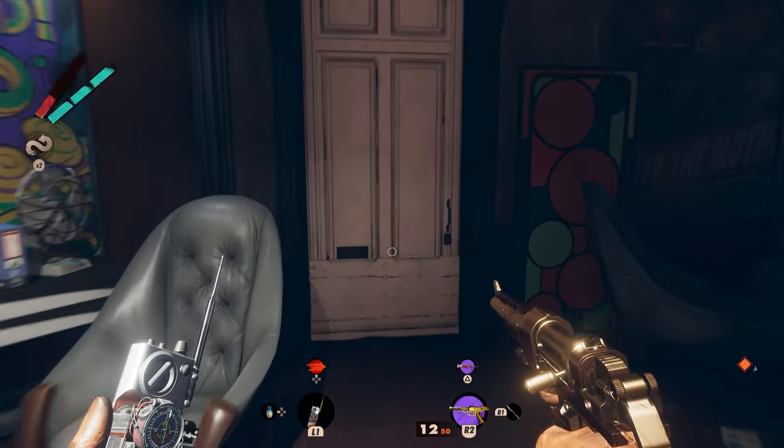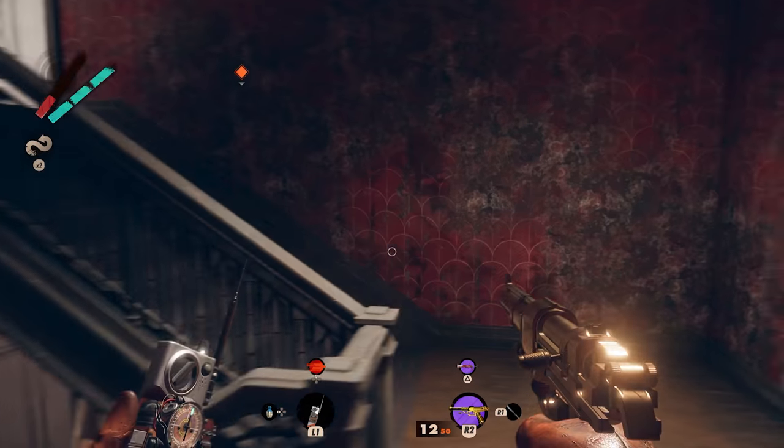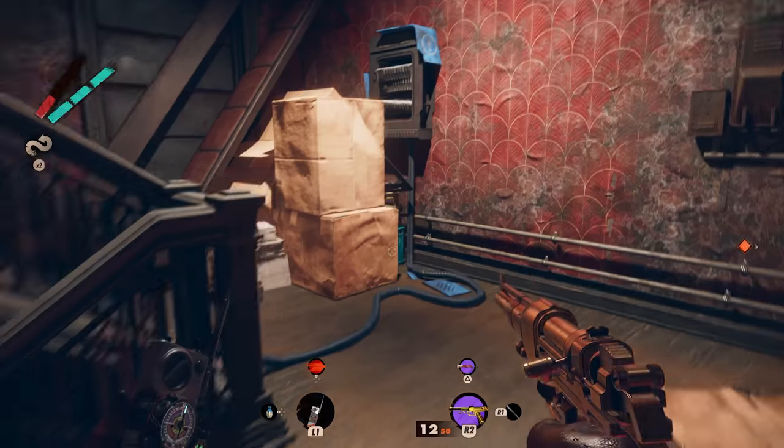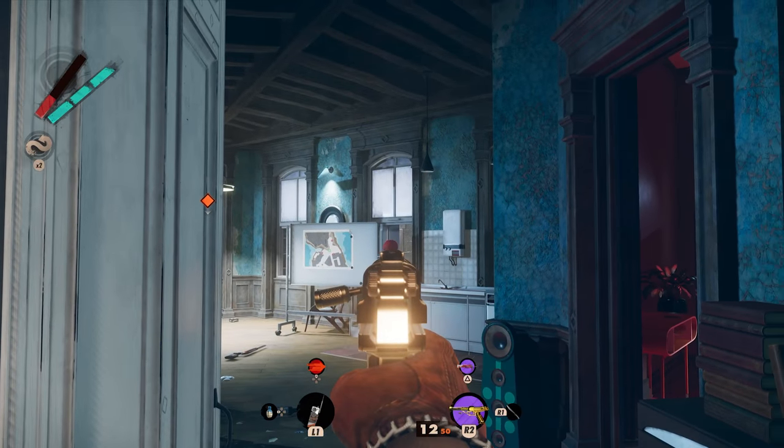You can enter the bakery either from the street or by climbing through the second story window. Head up the stairs and kill all of the assassins in the room overlooking the prison. The final enemy should be the one holding the Sepulchre Bretaria, which you can collect as soon as they're dead.